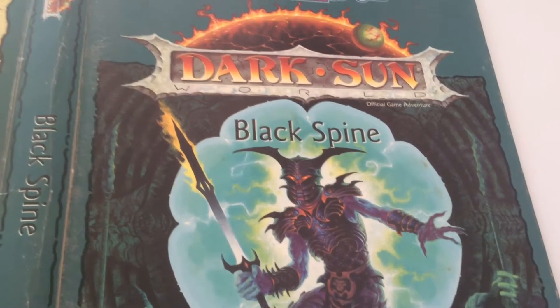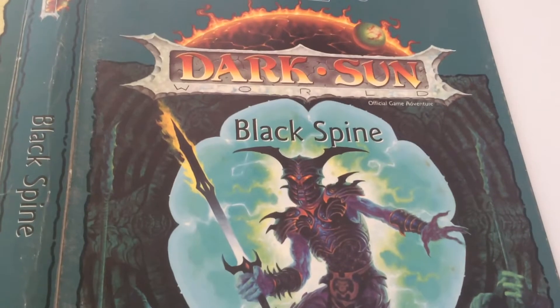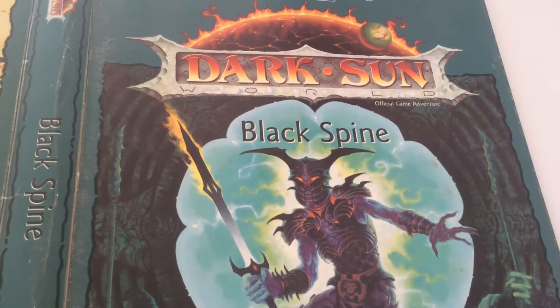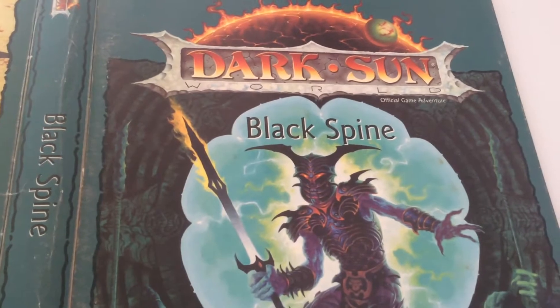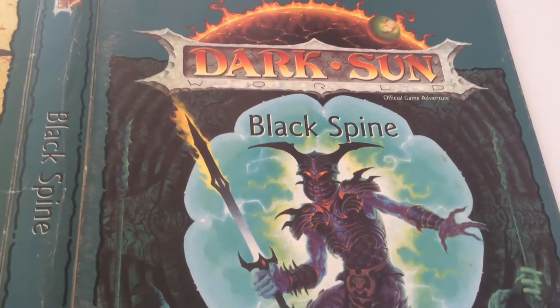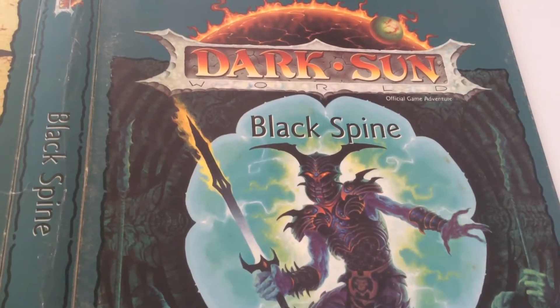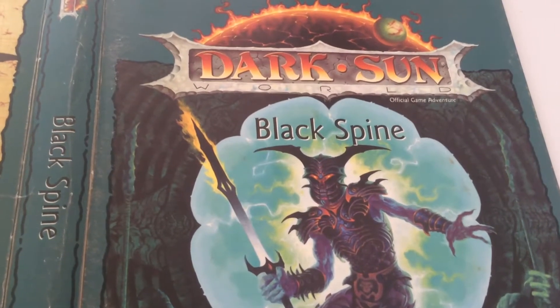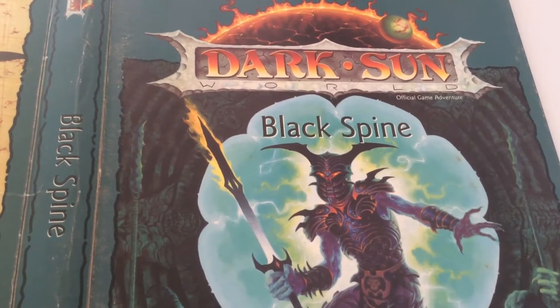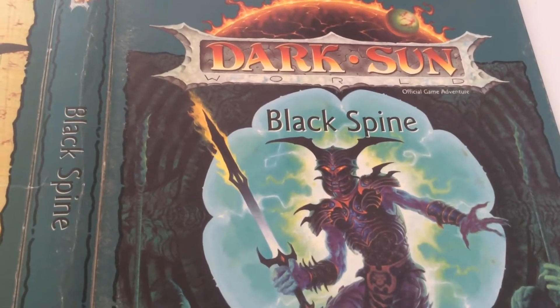Unknown to even the mightiest of the great sorcerer kings, a fire is stirring deep beneath the barren soil of Athos. Sheltered by the titanic bulk of the Black Spine Mountains, a terrible force has ripped open the very fabric of time and space. Now a shimmering portal stands open and a long forgotten enemy assembles its sinister forces to invade the kingdoms under the dark sun.